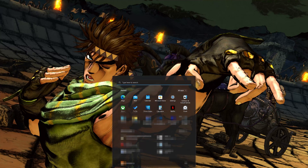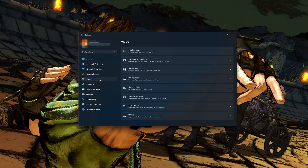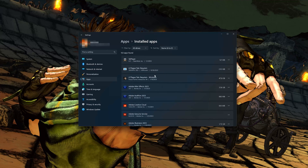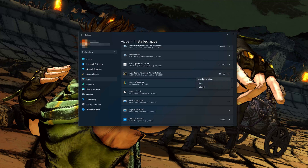First, open the Start menu and open your Settings. Open Apps, then open the Installed Apps section. Locate JoJo's Bizarre Adventure All-Star Battle R and click on the three dots to open its options. Click on Advanced Options.